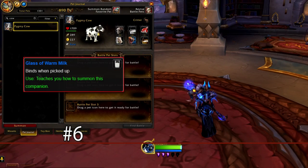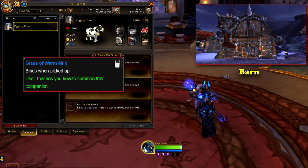At number 6, we have the Pygmy Cow. This pet can be obtained from the player's garrison once they've built a rank 3 barn. While that doesn't sound too daunting at first, it is actually quite a handful. First, a player must complete the main garrison campaign alongside the associated quests. Next, the player must buy the barn blueprint and build it, which alone takes one hour.